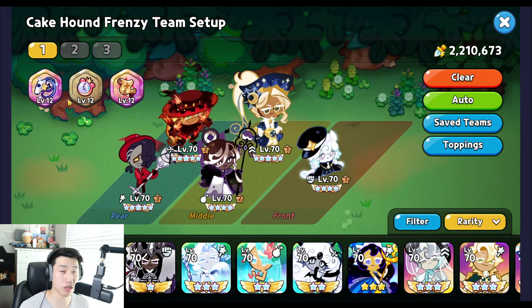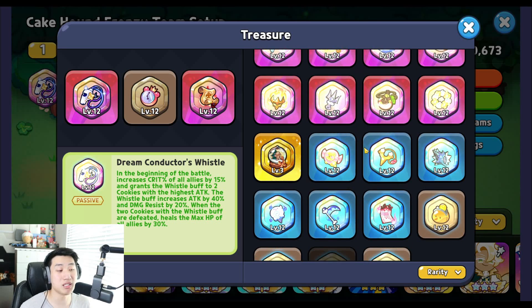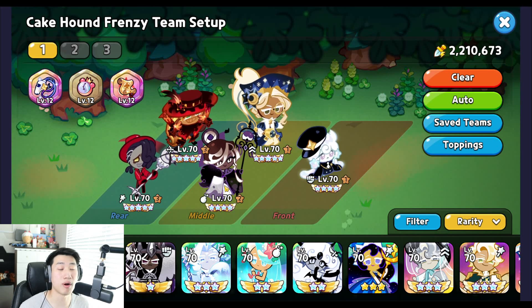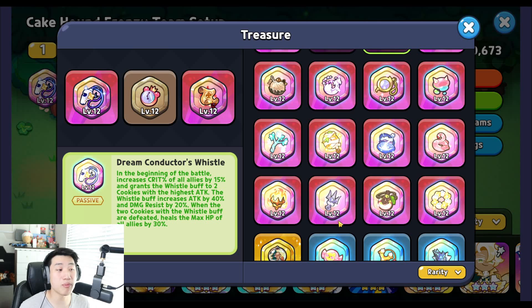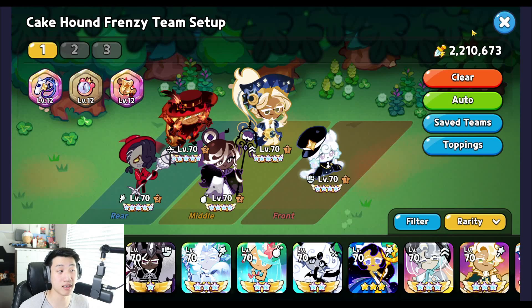The three treasures are the Whistle, Jelly Watch, and Scroll. If you don't have the Whistle at all, replace it with the Scythe, which will maximize crit to 100 percent since you get 60 percent crit from the event buff and cookies have around 13 percent built-in crit. Even a level one Whistle is recommended because its 15 percent crit is the same from level one to twelve — only the attack and damage resist percentages scale.